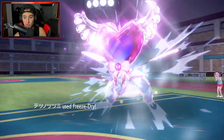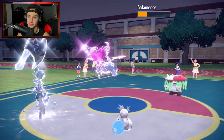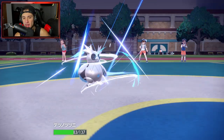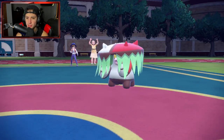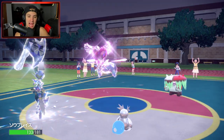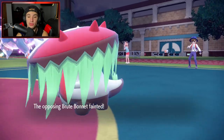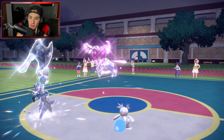Sucker Punch comes in and works beautifully for us — we soak it and now I can recover all my HP back with Bitter Blade. Salamence Terastallizes and Air Slash flies through — I soak it well enough. Cerulege is just KOing everything, getting its HP back, and it's Bulked Up. We read the Sucker Punch perfectly and get rid of Brute Bonnet. Love that little tail and stubby feet.